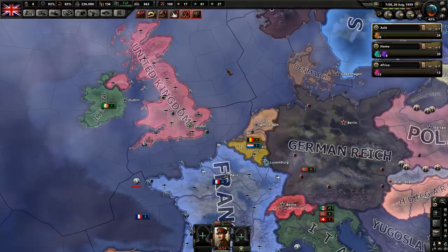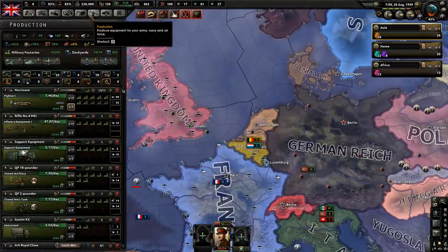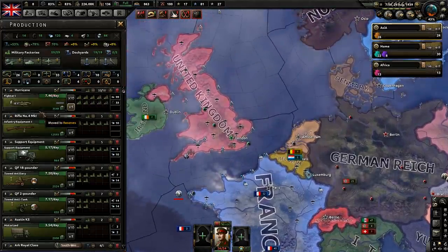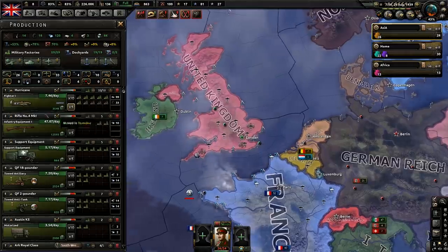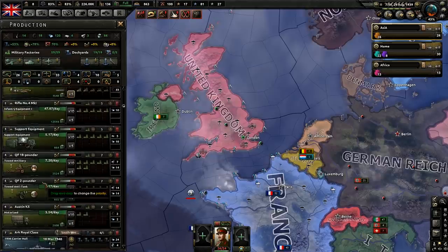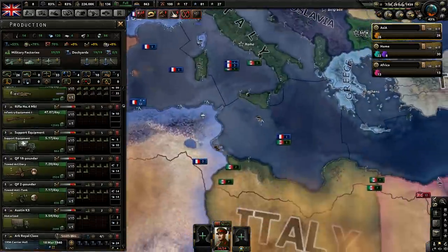Now we are finally at war. In single player the AI couldn't get Fighter 2s, but anyway — your fighters should be your number one priority. Prioritize Hawker Hurricanes along with anti-tank and all that, which you can also add to divisions in Africa.